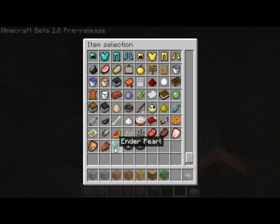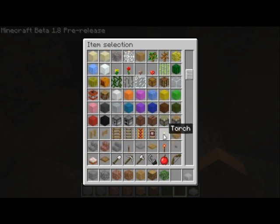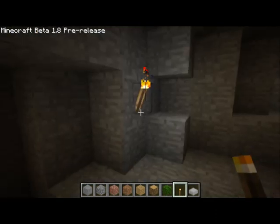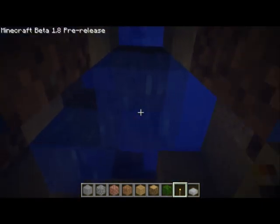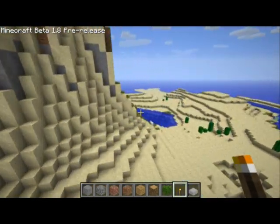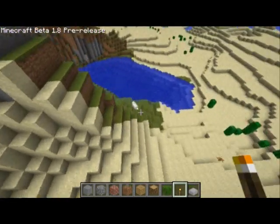Ender Pearl — I think that's self-explanatory, you get it from the Enderman. I think mods like Too Many Items are gonna be completely useless now, because if you have that on survival you're pretty much just paying for creative mode. The lighting is really nice — I like the new lighting. You even get mobs in creative, I just realized that.